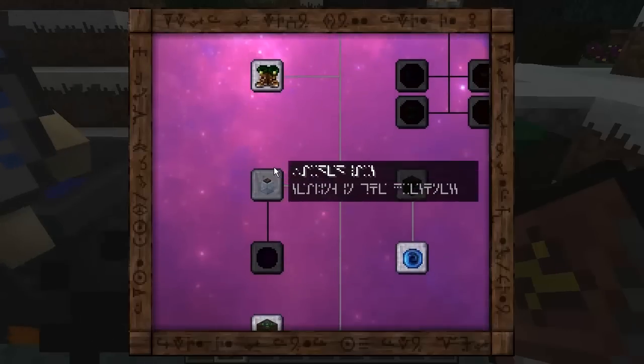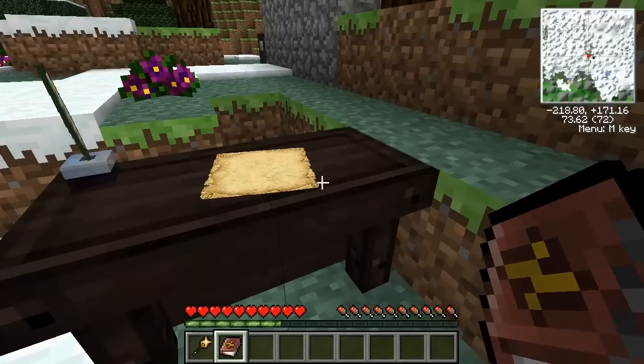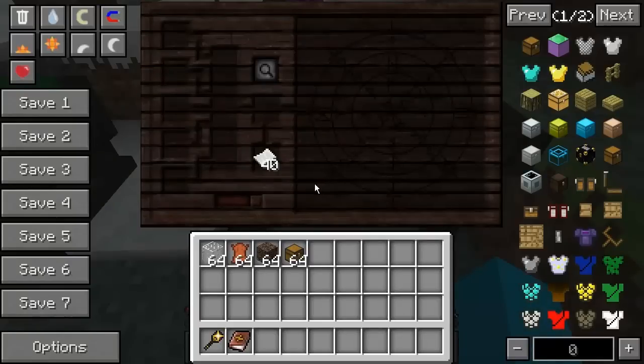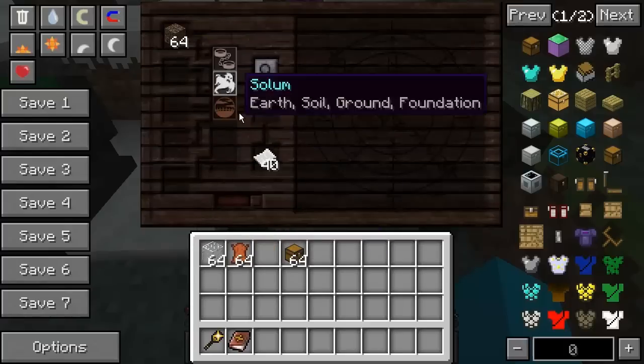The next thing we're going to be looking at is these, guys — these are warded jars, and that's going to be next. The warded jars require four different aspects: tutamen, vitreous, vinculum, and vacuus. Now I've got some items for you here guys. I've got the vitreous. I've also got the leather, which is going to be the tutamen. I've got the vinculum, which is the shackles-like thing. And I've also got the vacuus part from these chests here.